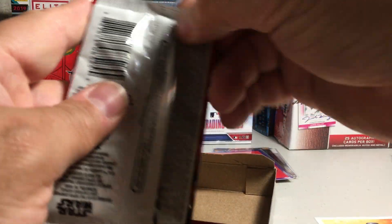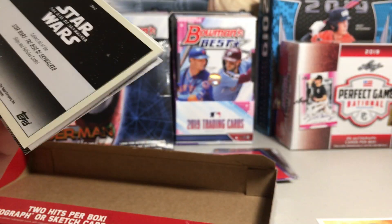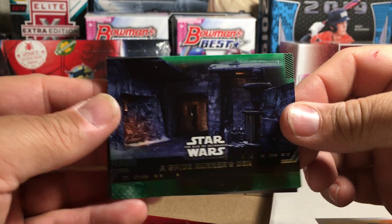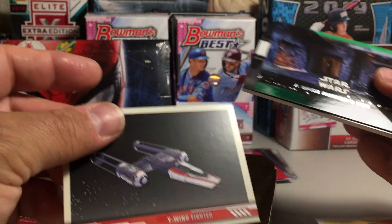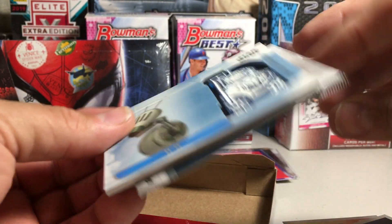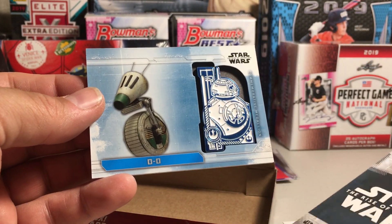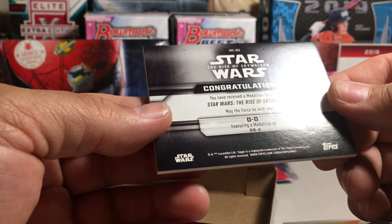Let's see what we get as our medallion. So we got Spice Runner's Den, and Insert Y-Wing, and a Dio with a BB-8 medallion. Not numbered or anything.